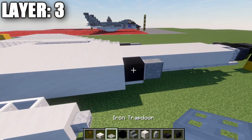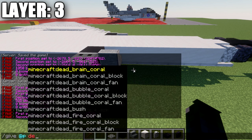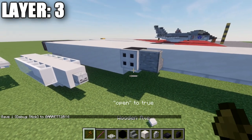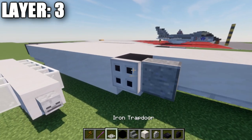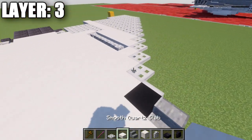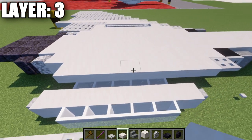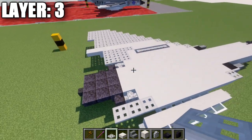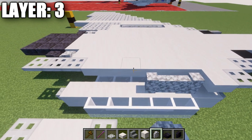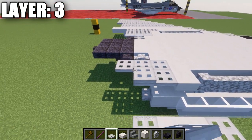After that, place an iron trapdoor on the side of the black concrete block. Use the debug stick — slash give @p debug_stick — to open it so it sits flat against the block. If you don't have a debug stick, a birch trapdoor works as a replacement. Then place an iron trapdoor, followed by eight quartz top slabs back, then three iron trapdoors. Next row: iron trapdoor, one quartz top slab, five diorite walls, one quartz top slab, then three iron trapdoors back.